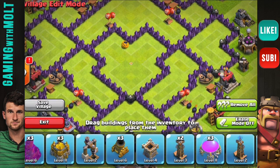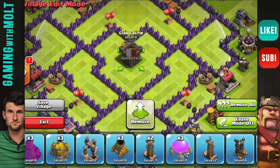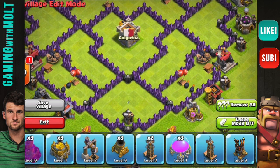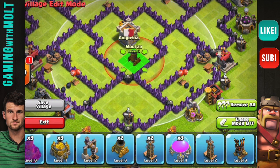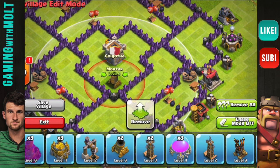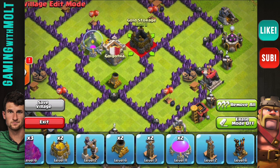Let's go ahead and jump into this and start placing buildings. As a farming base, we have the town hall outside, and we're going to centralize the clan castle. The clan castle is easily the most important defense — if you're in an active clan you get really good troops donated, so it's very important to always have it in the middle.